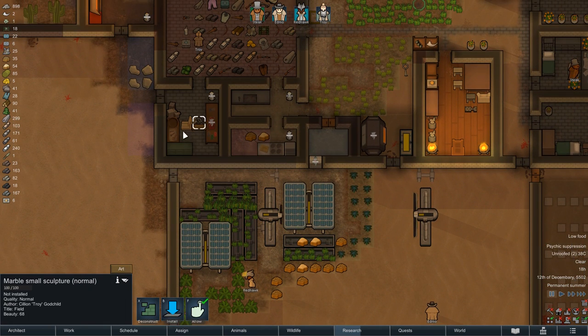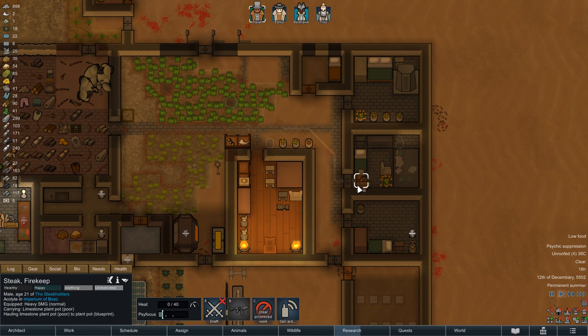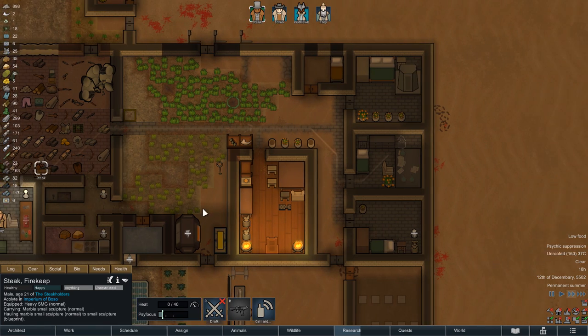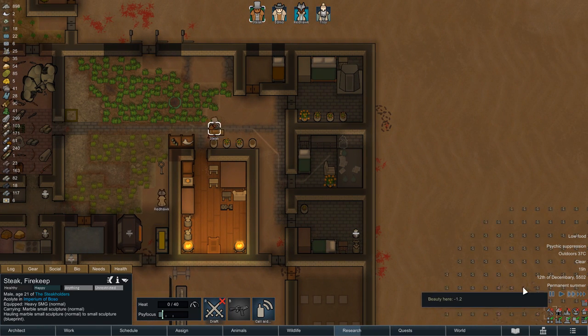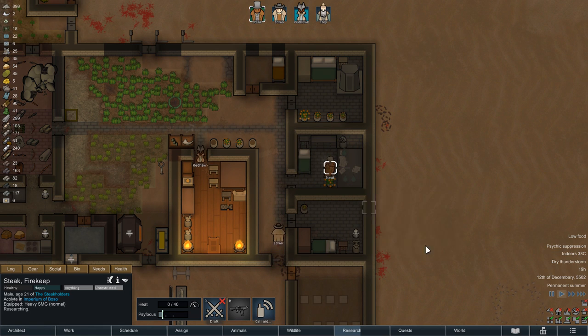In the evening, Troy finishes another small sculpture and for a change this one does not mock Edmo — at least not in any way that I can tell. Instead it only displays an octopus playing chess with five combat drones. Well, who the hell knows what the artist wants to express with this, so by putting it inside Troy's bedroom we're at least not putting the burden of interpretation on anyone else.